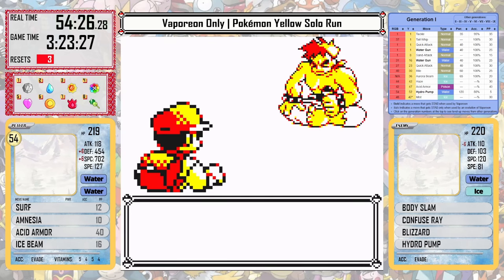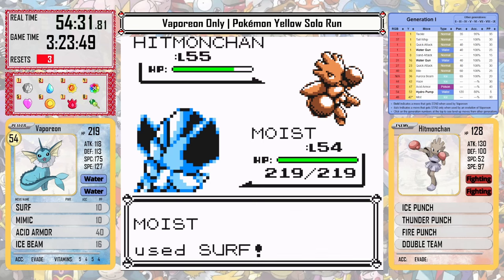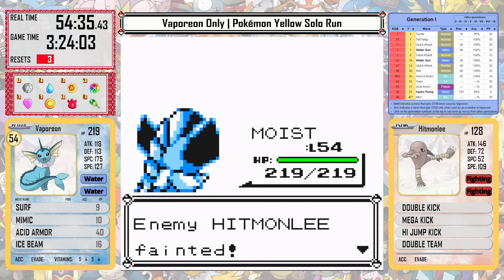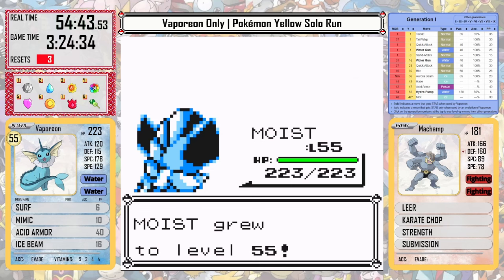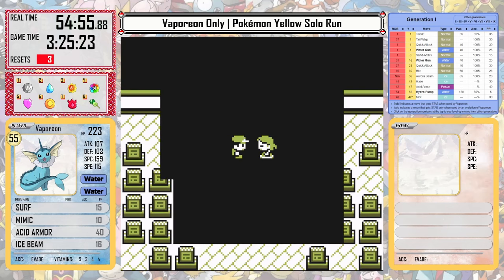After defeating Lorelei, who will probably be the hardest member of the Elite Four today, we find a random hiker just in here with a couple of Onixes. His Machamp uses an X-Defend for some reason against a surfing Vaporeon — I don't know what he's doing.